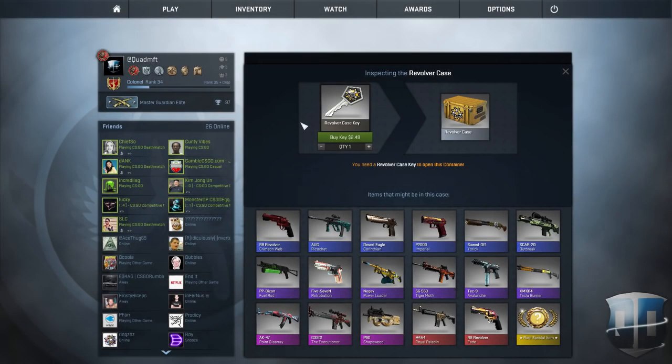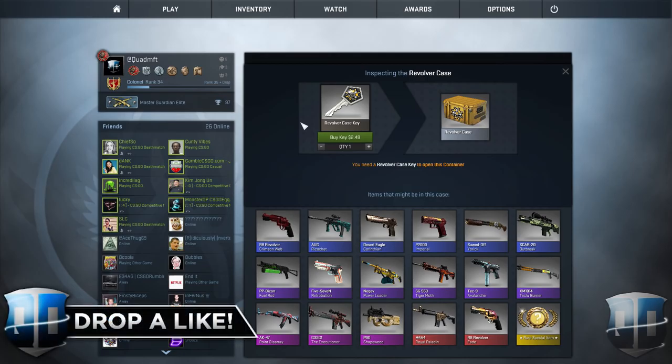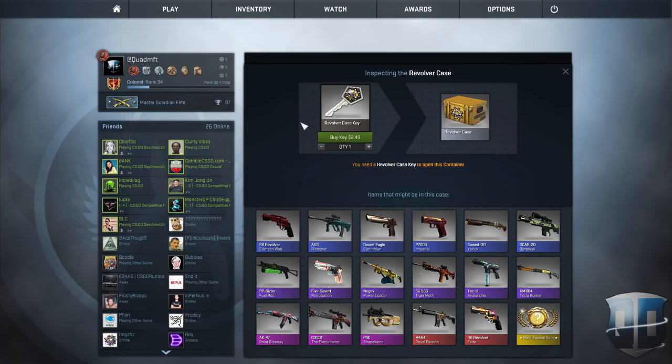How's my quad squad doing? It's the man, the myth, the legend — Quad MFT — bringing you guys a new CS:GO video. Today we're going to be talking about the brand new Revolver Case that literally came out 30 minutes ago. It's absolutely insane. I actually opened up four of them right when they came out — link to that down in the description below, go ahead and watch that. We actually get some pretty cool skins, so let's go over every single skin in this case.